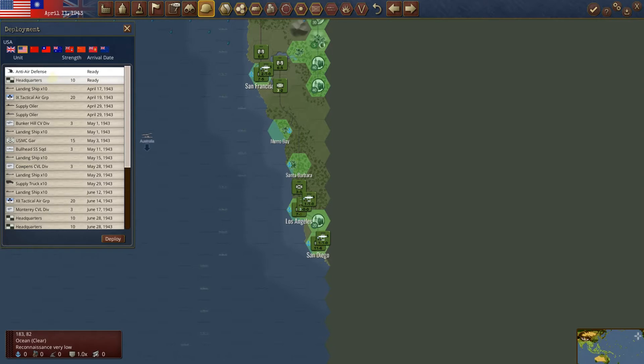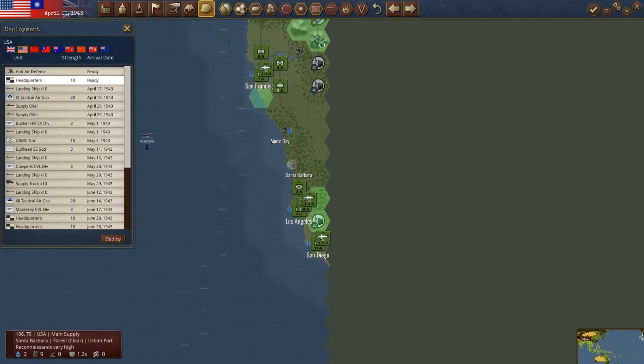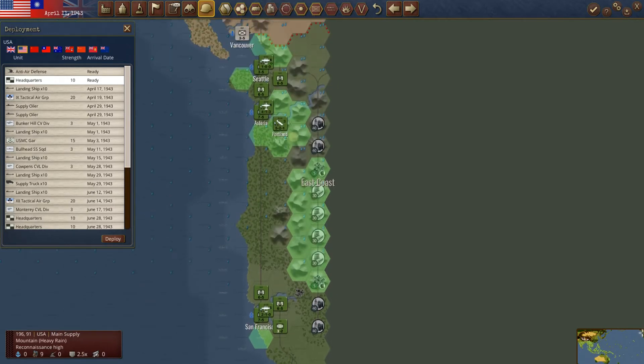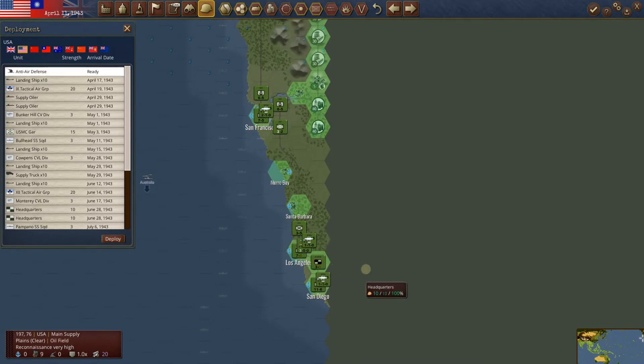The small infantry corps, we'll put into LA as well. We still have anti-air — nice. We've got a headquarters. We always put the headquarters in Santa Barbara — the head honchos like it out there. We'll wait to rail it over there or move it there. We'll put the headquarters there so it can train up.